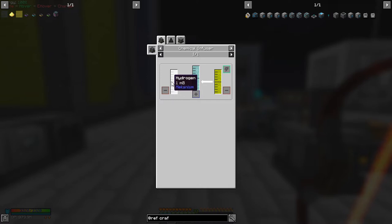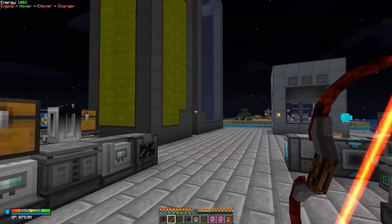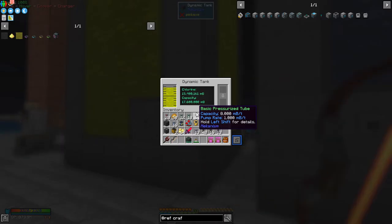We've got some more visitors — I'll deal with them in a moment. So we need chlorine and hydrogen. Hydrogen is made in the electrolytic separator. Chlorine is made by another electrolytic separator from brine, which produces sodium and chlorine. Sodium is useful later in the game when you start using the large fission reactors, so I'll save some of it.